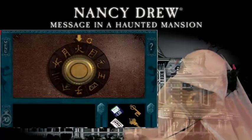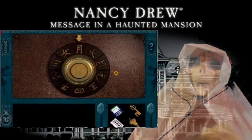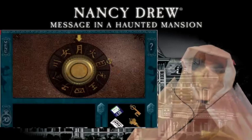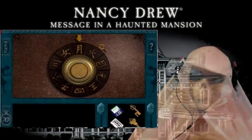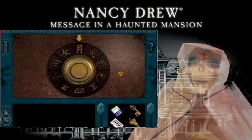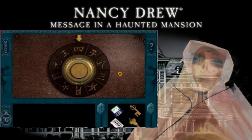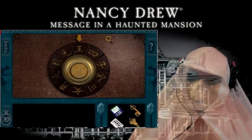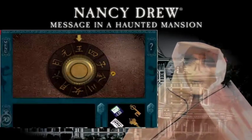After number six we have number seven. Number eight — we have a symbol for number eight. Here we go, and the symbol for number nine.